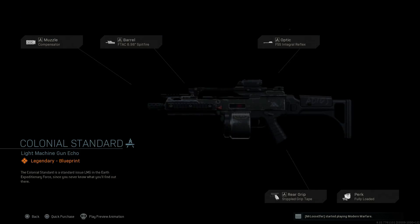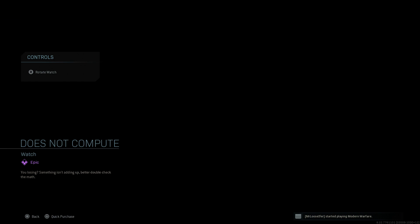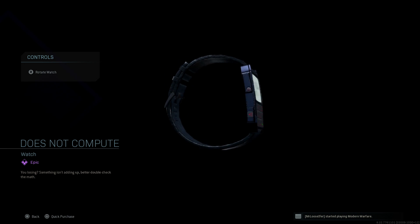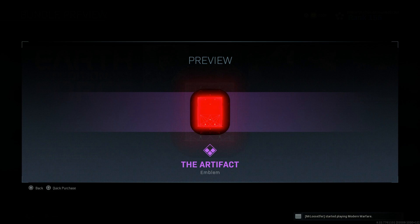First off, you can see the skins here. We have the new Outrider skin, which is very similar — almost exact — to what Ripley is from Alien or Aliens 2. We have the Colonial Standard Light Machine Gun for the G36, turning it into a variation of the G36 Ka-4, the 'Does Not Compute' watch, the Flip charm, and the Deadly Stowaway calling card, which is a nice callback.